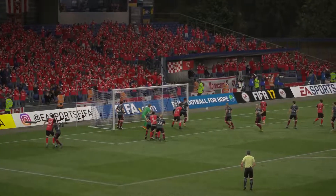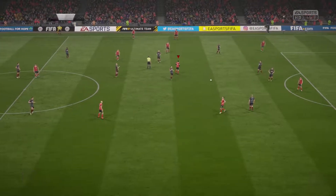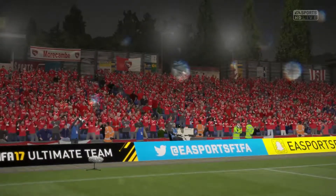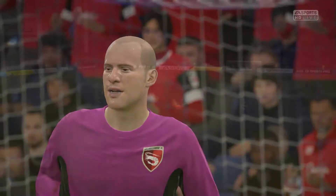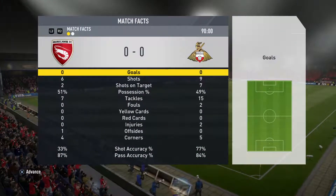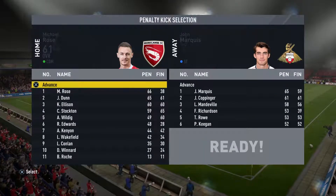Still nil-nil. Well, there's only one way now to sort out between these two teams, and it is a penalty shootout. Well, he's kept us in it all year, and now it's up to Barry. Barry Roach in the net there, and we'll set our shooters. The defaults look pretty good here, so we'll just go with that.